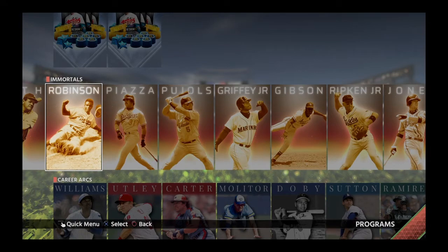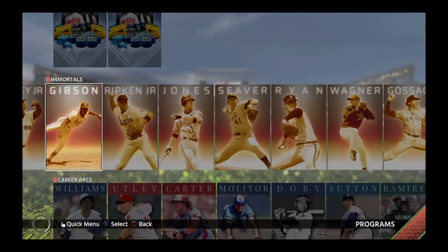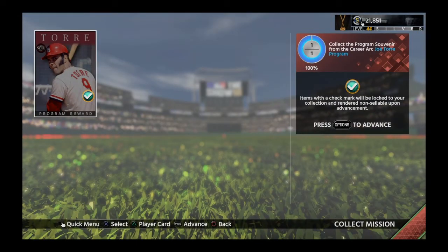I don't remember which Immortal it is. I don't think it's Piazza. It's not Pujols. It's not Griffey. It's definitely not Gibson. Not Ripken. Ah — okay, Chipper Jones! Which is great. He's one of my favorite players. I can't wait to get that Immortal. This is good — we're going to get up to 55% with this Joe Torre Program souvenir.